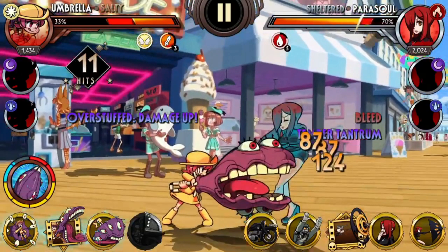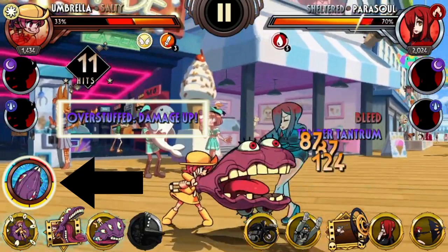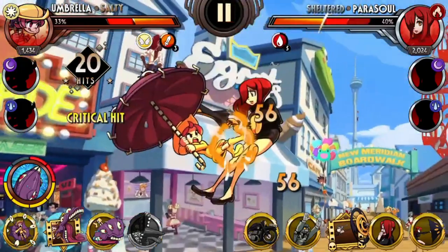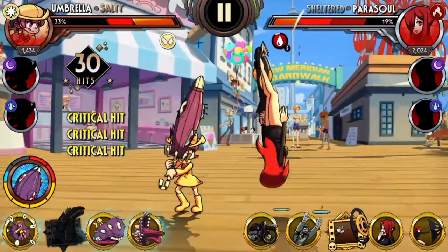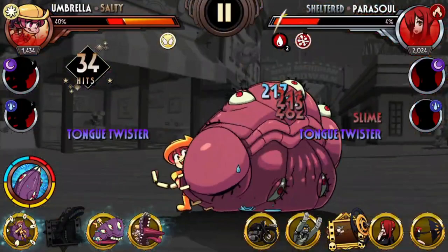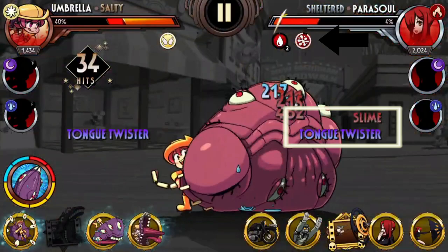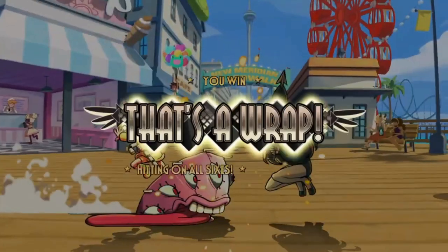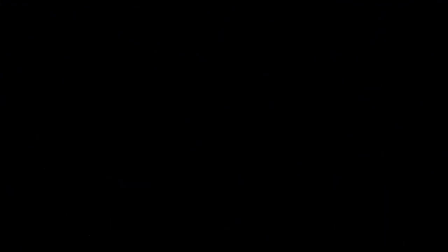Looking at the special move, the bleed is caused by her ability Temper Tantrum — five stacks of bleed from a single special move, which sounds really powerful. We also see Overstuffed damage up: once Umbrella ate Parasoul, the hunger meter went up to the blue zone, called Overstuffed, and you get bonus damage. This is probably her launcher as well. Her blockbuster is Tongue Twister, and this blockbuster inflicts a new debuff called Slime — we don't know what that does yet.